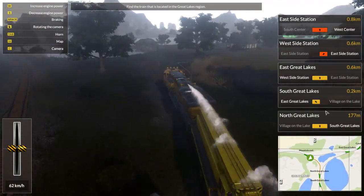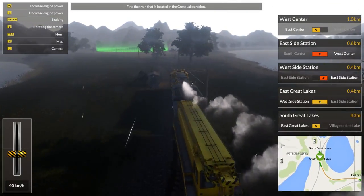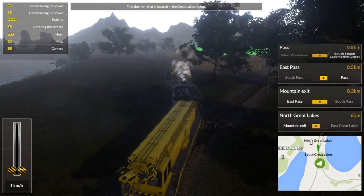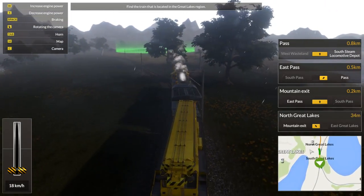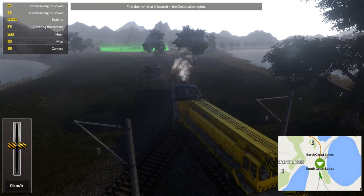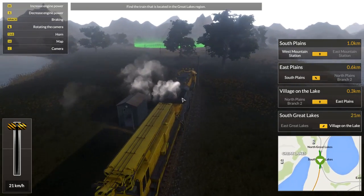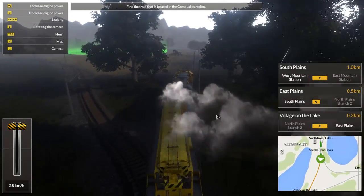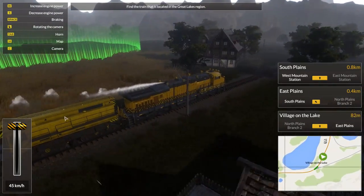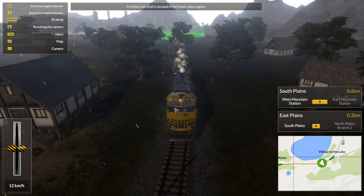Not seeing anything yet. Oh wait, this might be it over here — yeah, we're heading in the right direction. No, we are not. We need to switch the one we just went past here. There we go. It's kind of hard to tell — it's really dark here. That is the train there though. It's on this track here. We just need to get past here, then we'll back up. I guess we could have gone the other way too.